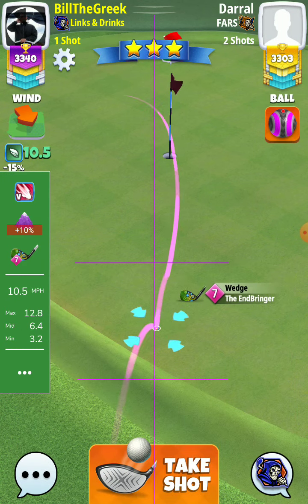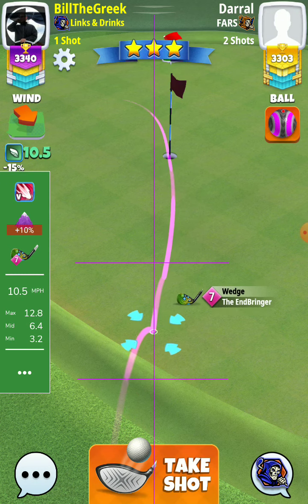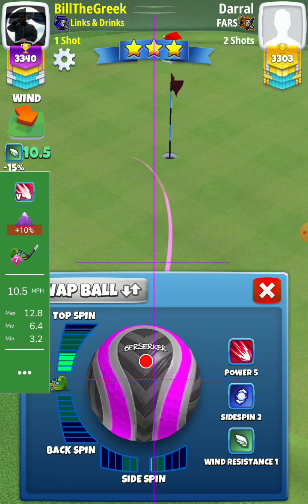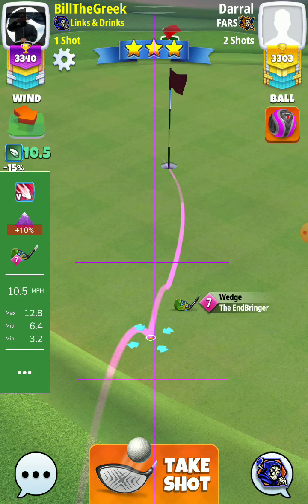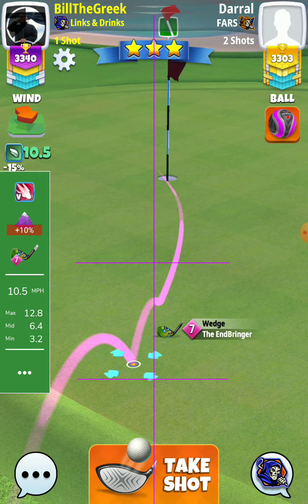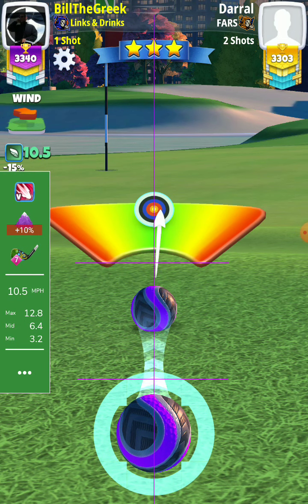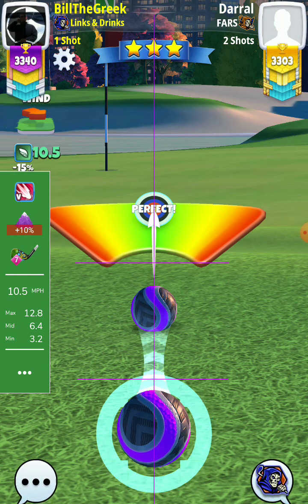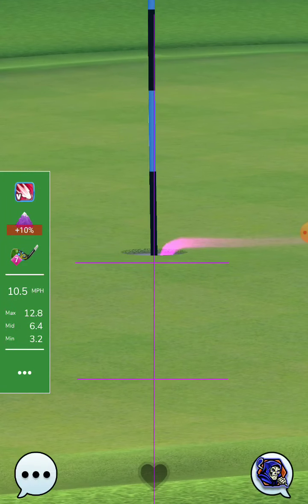I believe I'm too close to play the Endbringer rules, so max topspin. But I don't like this with max topspin, so I will reduce the topspin. And we drop it for the eagle.